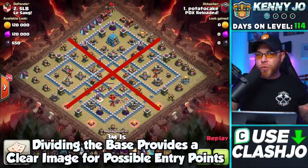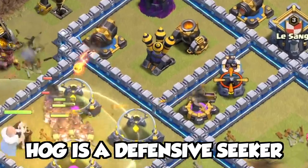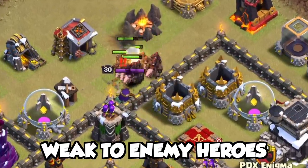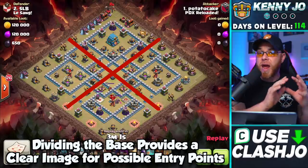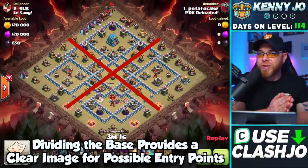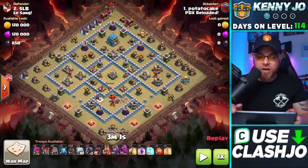There are some rules when it comes to the use of the hog rider that you need to understand. The hog rider is a defensive-seeking troop. It gets taken out very easily by the Archer Queen, and if there are enemy clan castle troops, those will also destroy your hog riders. So you have some things you need to do before you place your hog riders on the map — you must be able to eliminate certain situations.